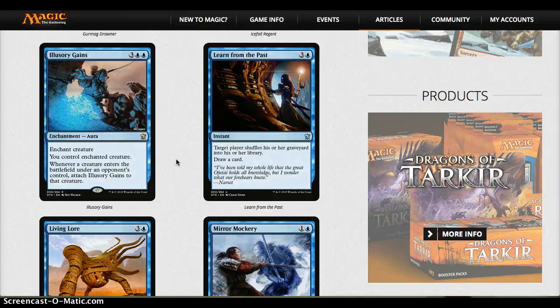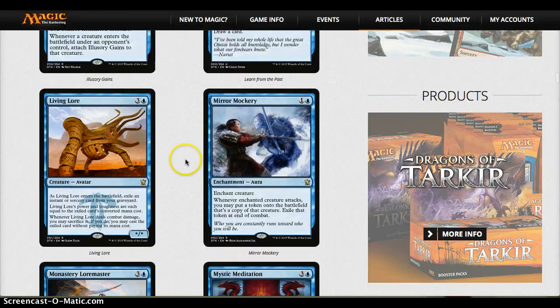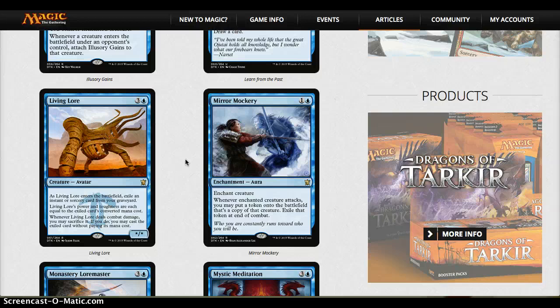Learn from the Past is not that great. Living Lore I like — it's a little expensive but the value is there. It can be a decent body, and you have the option to sacrifice it to cast the exiled card without paying its mana cost. I think it's very strong in Limited. Mirror Mockery at worst is a pacifism, and at best can be game-winning — you throw it on something huge. Very powerful in Limited.